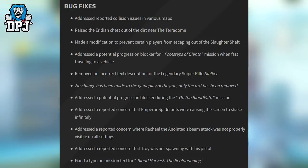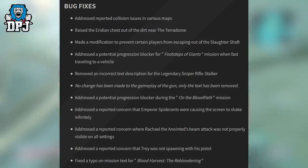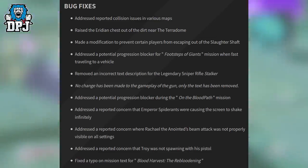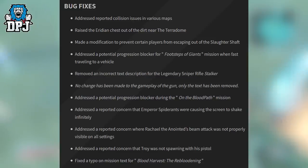Removed an incorrect text description for the legendary sniper rifle Stalker — no change has been made to the gameplay of the gun, only the text has been removed. Also addressed a potential progression blocker during the On the Bloodpath mission, addressed a reported concern that Emperor spider rants were causing the screen to shake infinitely, addressed a concern where Rachel the Anointed's beam attack was not properly visible on all settings, addressed a concern that Troy was not spawning with his pistol, and fixed a typo on the mission for Blood Harvest: Reblooding.